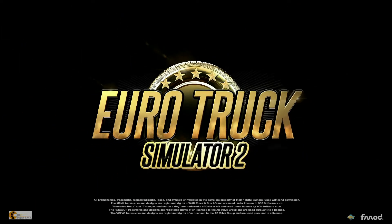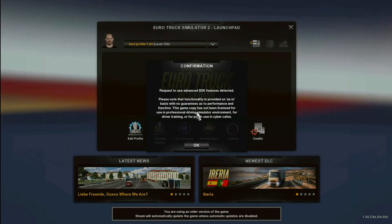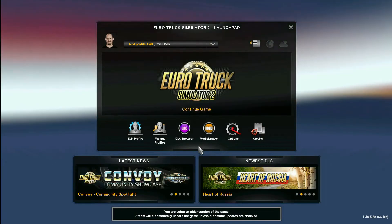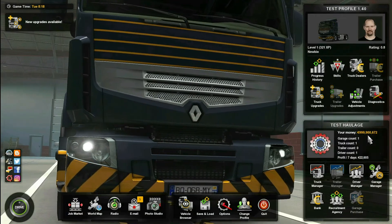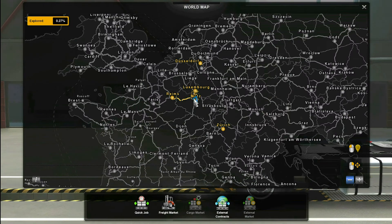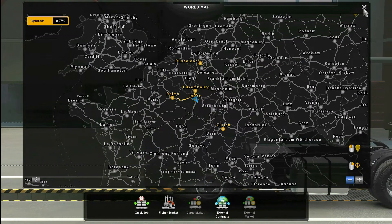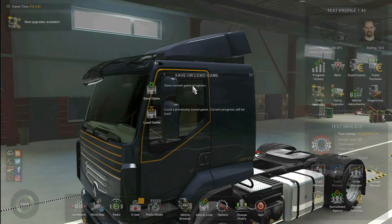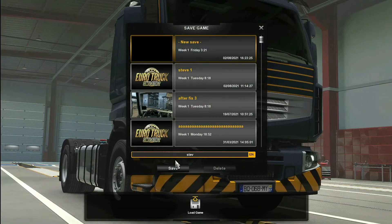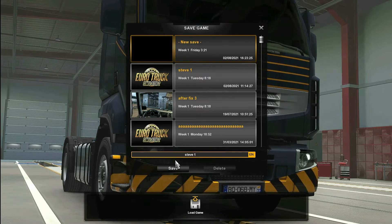What I would do now is go and open up your game — in my case it's going to be ETS2. Come into your game using whatever profile you're going to be working on. Once we're in, we're just going to quickly make a save: save the current game progress. I'm going to save mine as 'Steve1'.